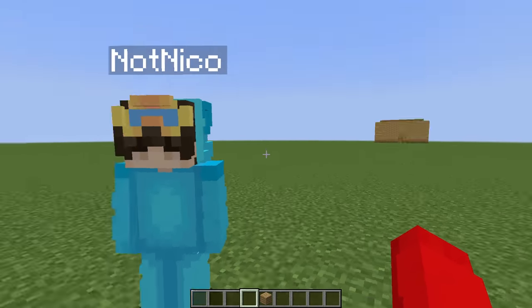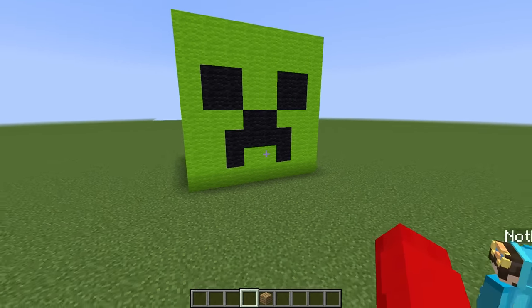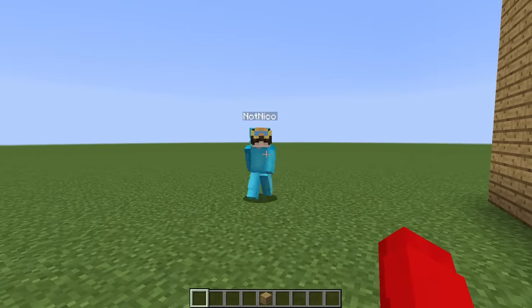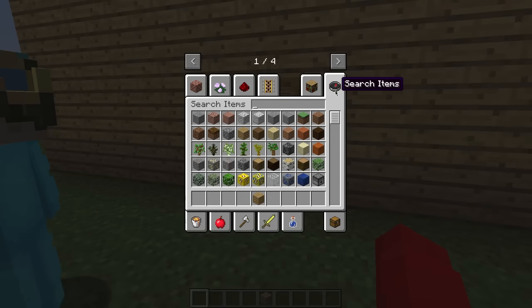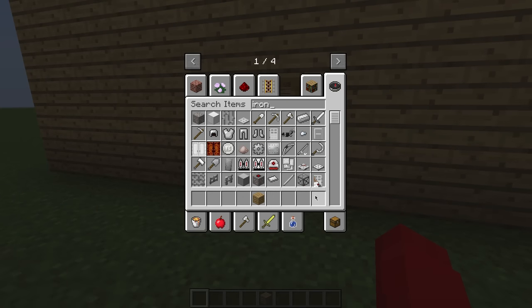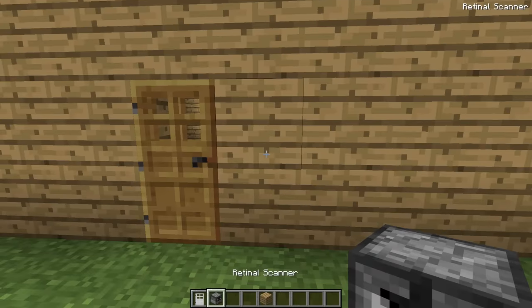They decide to build security defenses before the egg hatches. First priority: the wooden door won't hold, so they get an iron door from their inventory along with a retina scanner.